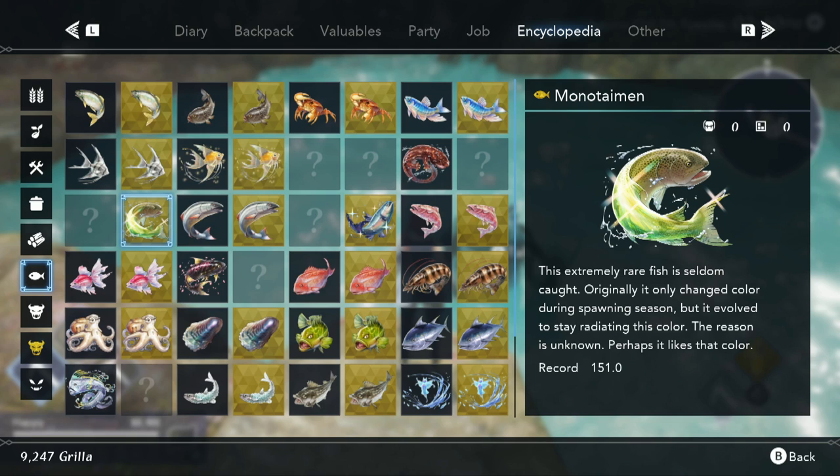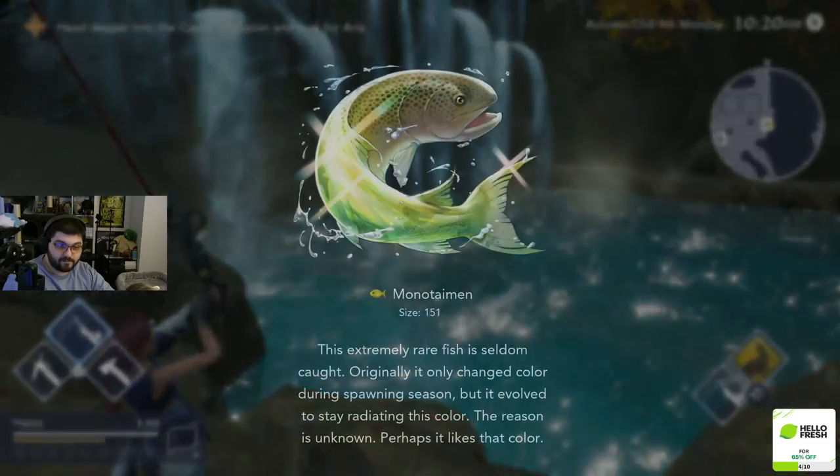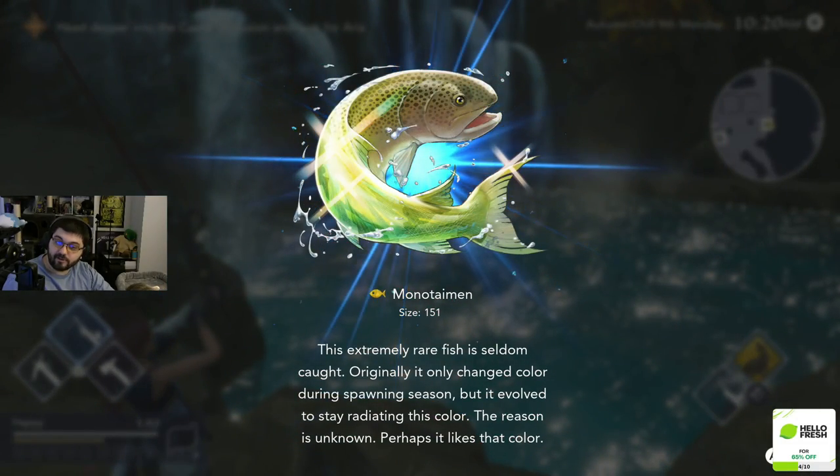Our second rare fish is Monotaiman. The hint for this fish simply states it can be caught on the hill, Birdseye Bray. So for this one, you're just going to need to fish, fish, fish until it pops up. Took me a few days to get this one, actually.